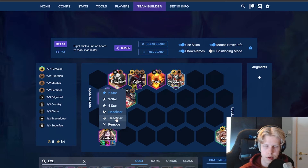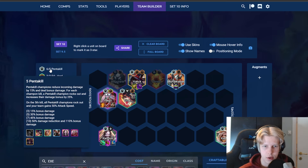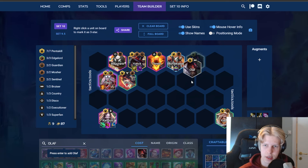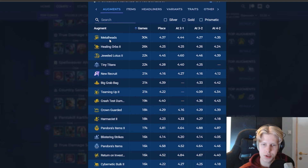You can also go Edgelord headliner — then you're playing Kayle and you get three Edgelord for free, and you can put in either a Pentakill Spat or Olaf to get the seven Pentakill going. But yeah, that's pretty much it for the comp.